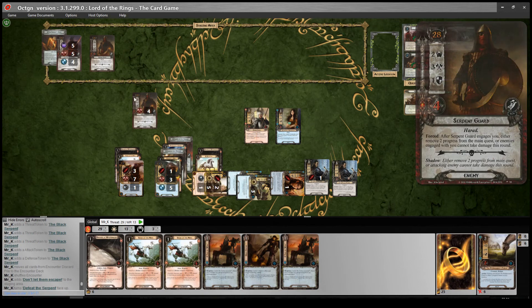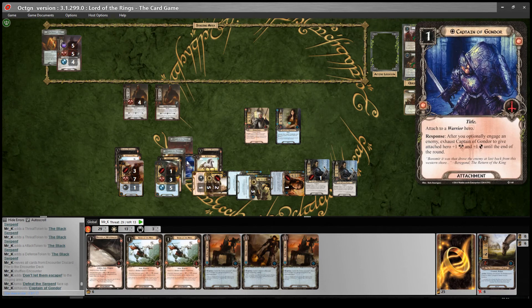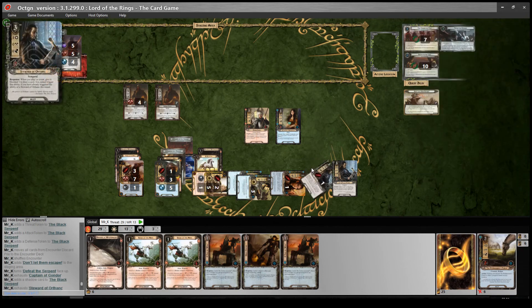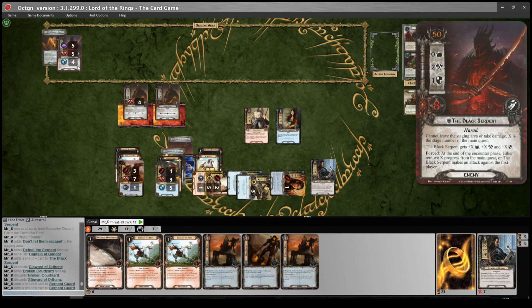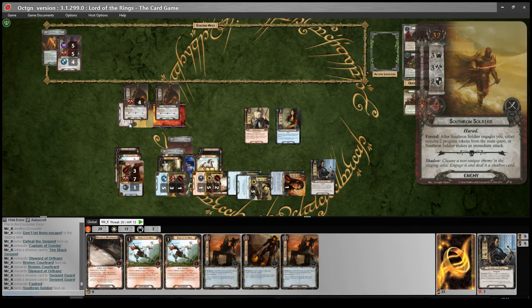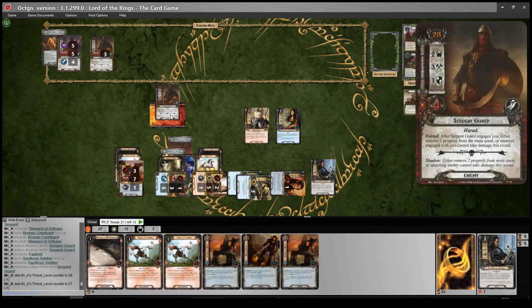He will make an attack on us in the encounter phase. I'll bring down the Serpent Guard. His forced effect goes off - there is nothing I can do about it. He was going to engage me anyway, so I will optionally engage him and use Captain of Gondor. This guy is going to make an attack - I think I am going to chump this one. The shadow: either remove 2 progress or return it to the staging area. I'll just cancel that with Hasty Stroke, so the Honor Guard will take 2 wounds. He survived. Then attacking back I'll slaughter that Serpent Guard, and I'll refresh.